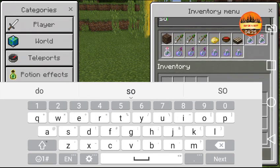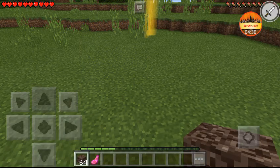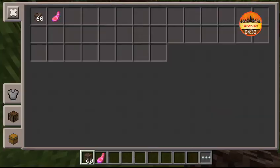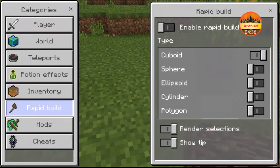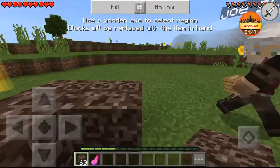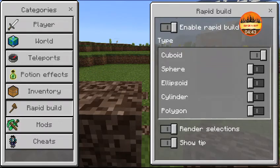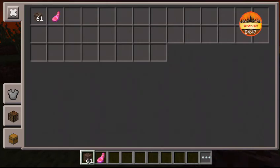It's basically an all-items mod. Now let's go to Rapid Build — I don't really know how to use this properly. You need eggs, and I'm not really a pro at this part.